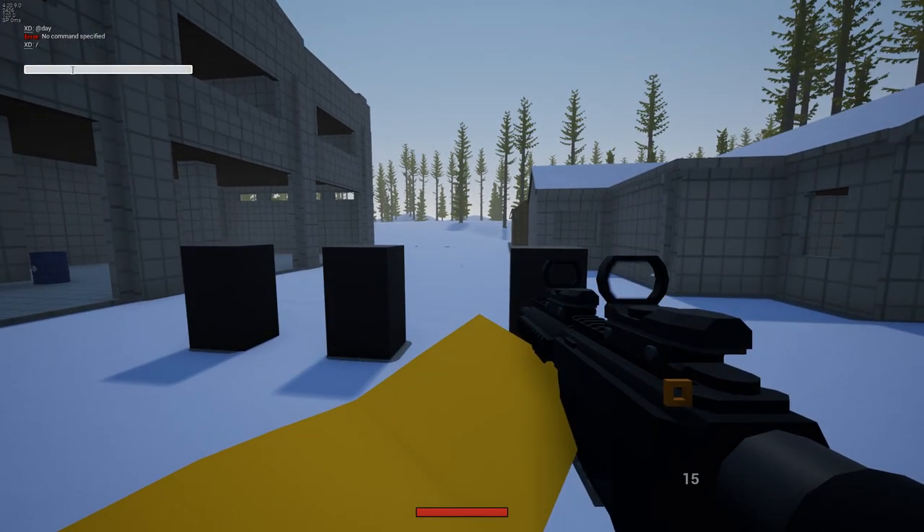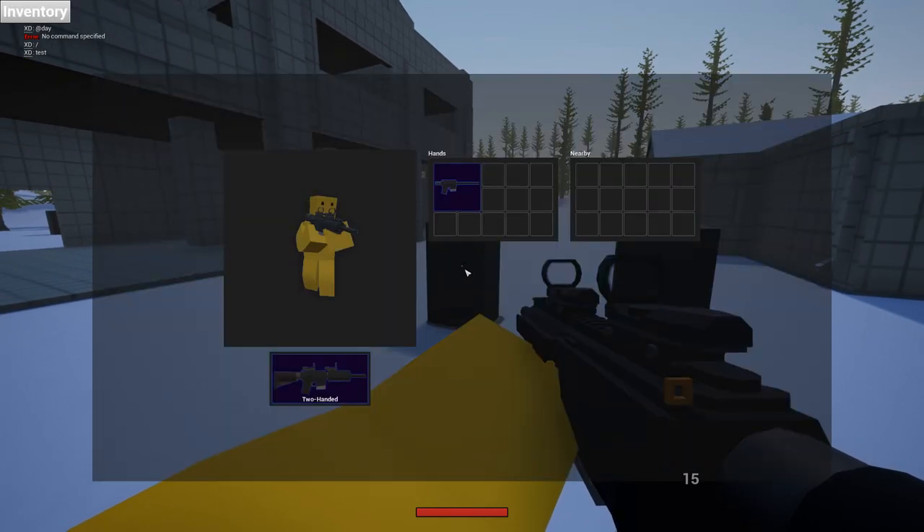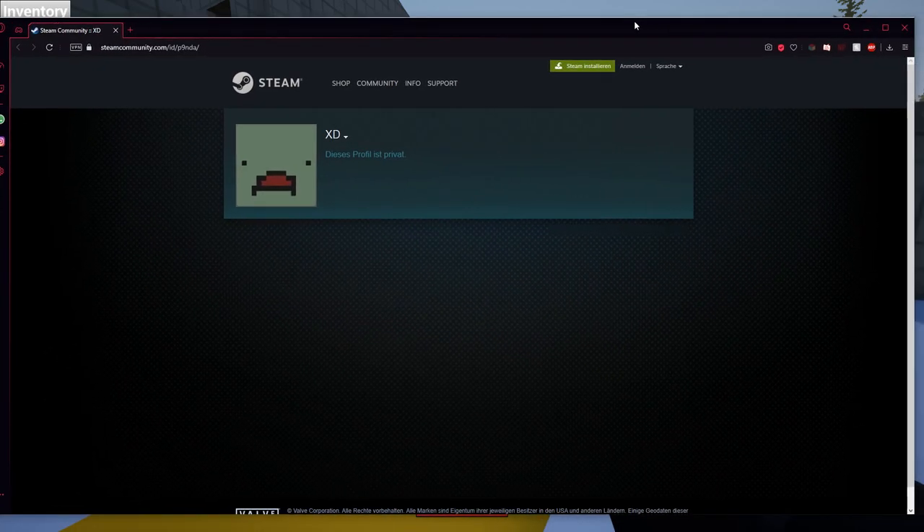Also, if you type something in the chat now, you can also click on the player's profile. This is my Steam name — don't even ask. And once you click it, it opens a new page.